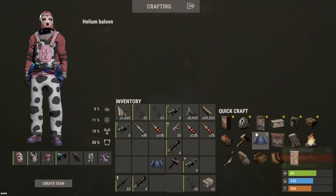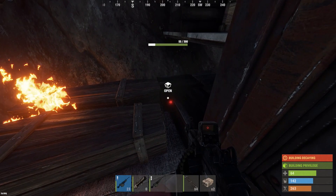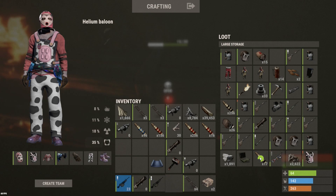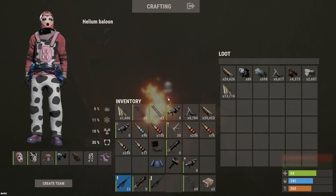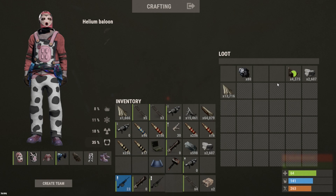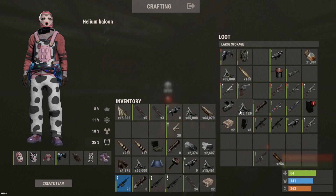We used 25 meds on this base, as well as all of my C4. This better have paid off. Another M249 — looking good so far. Explosive ammo. He's got so many pistol rounds. Let's check the TC — not a single piece of sulfur, dude? What? There's no way. Maybe he crafted C4. Another M249. Here's his vats.